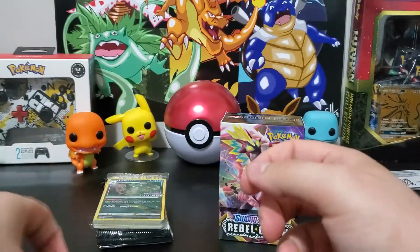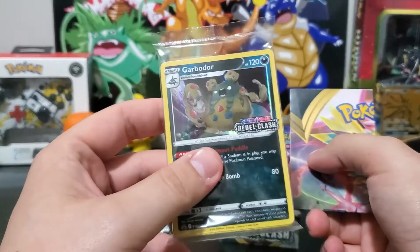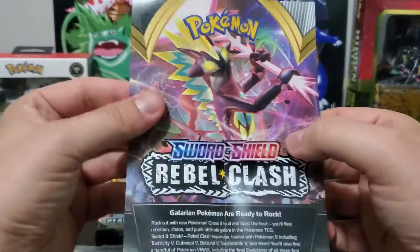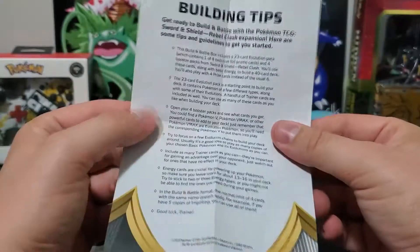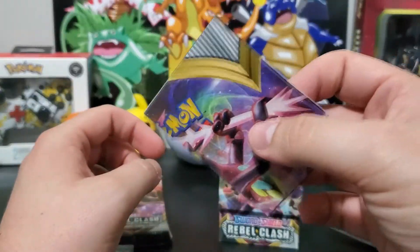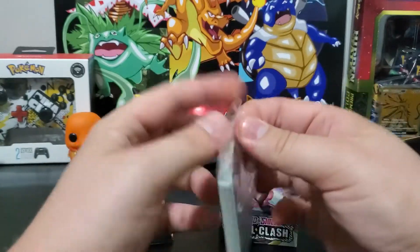And then you get — oh, I got Garb-a-door. I don't know if that one's good, but it's the Rebel Clash sign. You get a nice little poster telling you what Toxtricity looks like — very cool — and tips on how to build. Let's open up the pack itself.